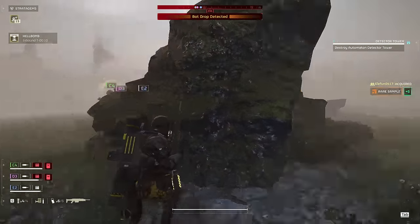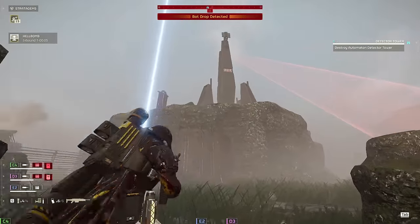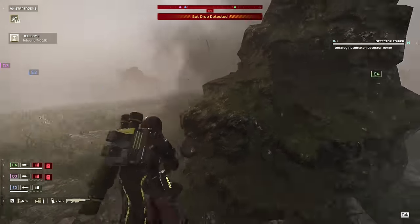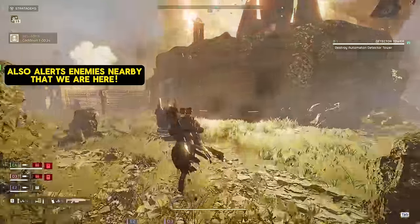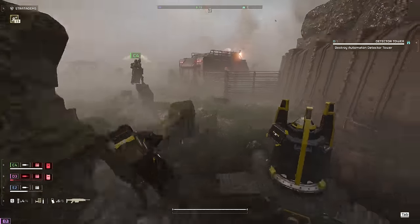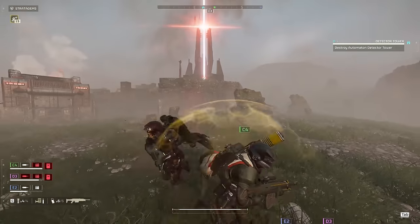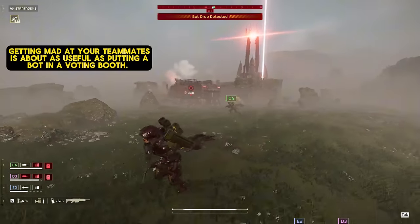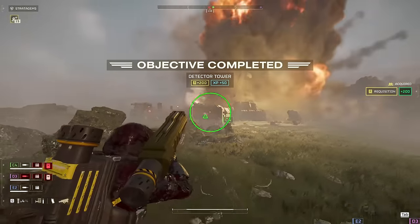C4, I admire the zeal, I really do. But if you see a teammate calling in a Hell Bomb, don't throw a 500 at it — you're wasting your stratagem and it's not really helping. Especially when you miss on the first shot and I'm able to arm up the Hell Bomb, he's going to throw out another 500 which is going to blow up my Hell Bomb. So I was a little salty about that. But we forgive our teammates, we don't get hung up on this type of stuff — that second 500 will take it out. Then he pings that fabricator, so I know he wants to destroy it and I'll just take it out with a Spear real quick.